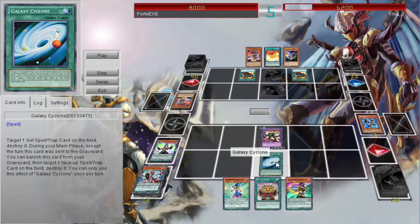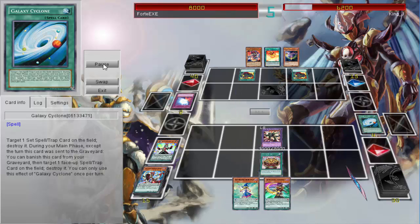Here's a card that's really interesting — it's kind of like a new MST. I think a lot of people will be using it when it comes out. It's Galaxy Cyclone. What you do is you can target a set spell or trap card on the field and destroy it, and during your main phase — except the turn this was sent to the graveyard — you can banish it from your graveyard and target a face-up spell or trap on the field and destroy it. You can only activate this once per turn, so you basically get to destroy two spell or traps: one face-down and one face-up.